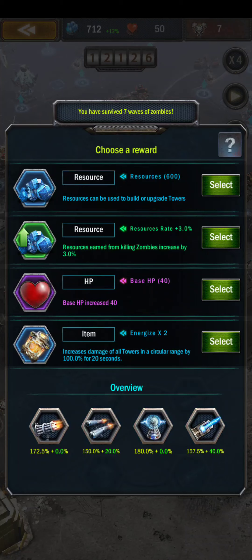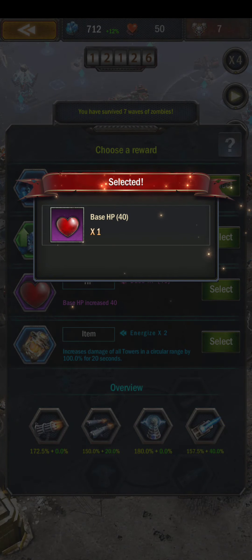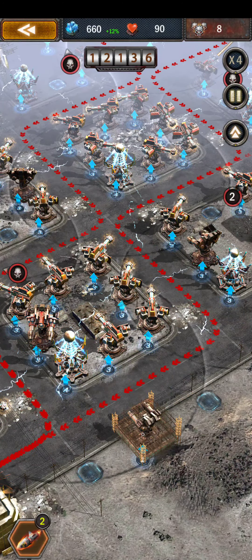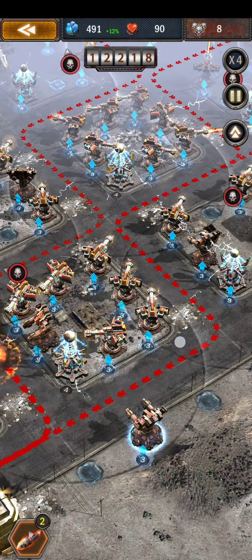Remember earlier when I was deciding between the blue HP of only 20 and the 600 resources? Now I have a purple HP of 40, which obviously I didn't know I was going to get at the time — I wish I had taken the extra resources. But this purple HP is the best of anything available here, so we're going with that. You just can't bank on getting something else later in the game.